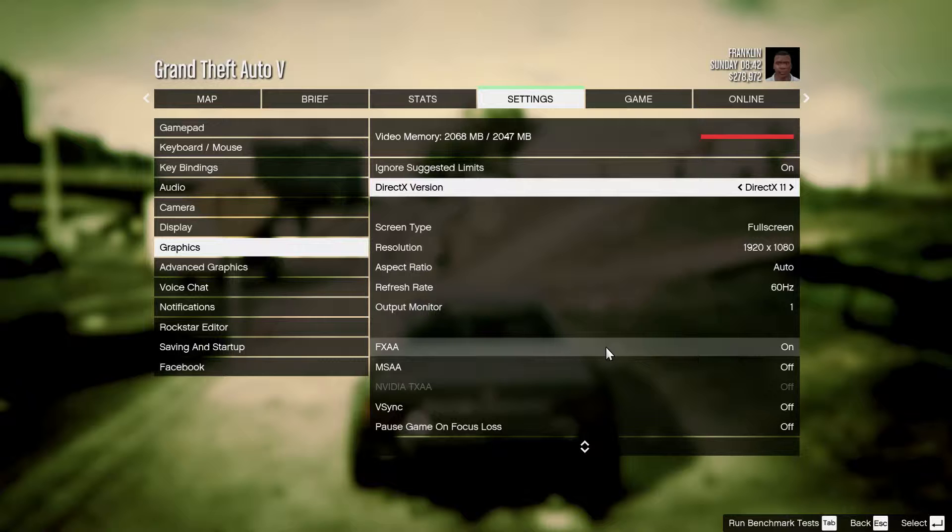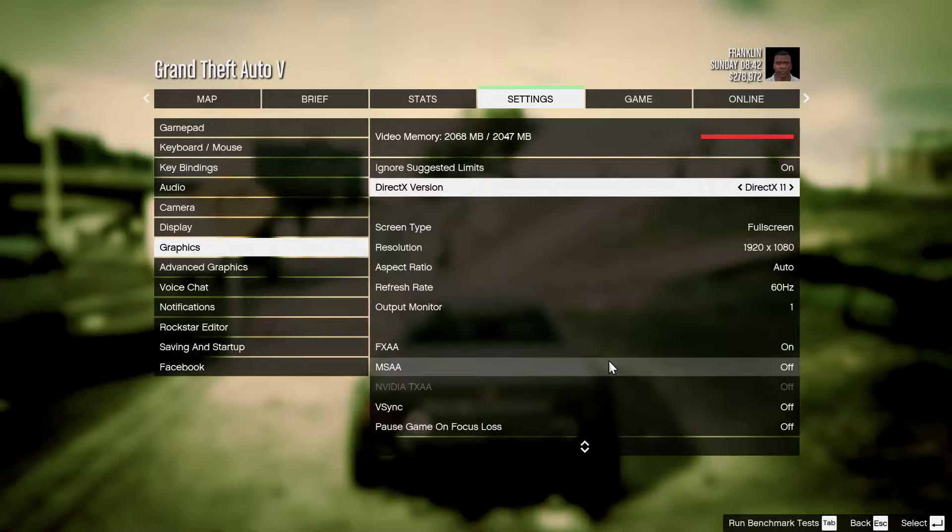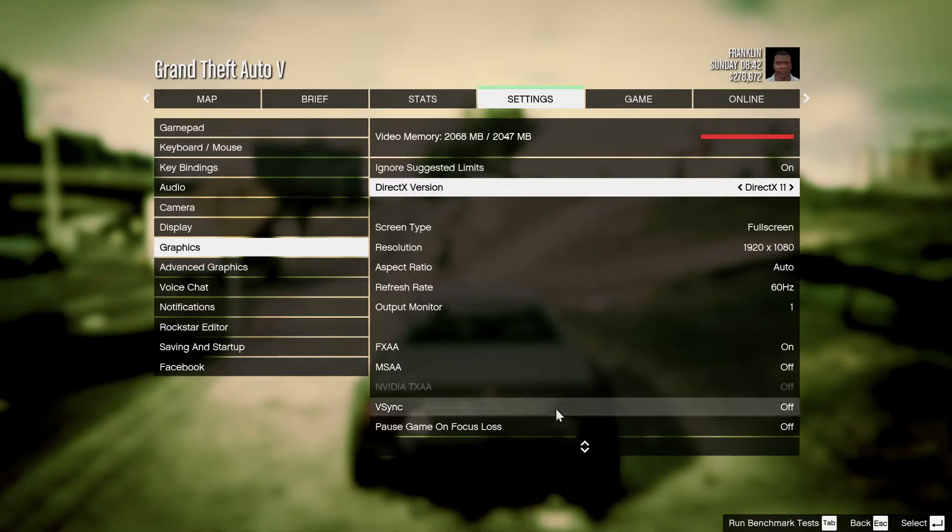FXAA is a pretty cool option for anti-aliasing and you can keep it on. MSAA is going to kill your FPS when you go to bushes or forest in-game, so just leave it off. Nvidia TXAA cannot be turned on without MSAA, so it should remain off as well.